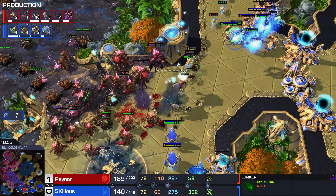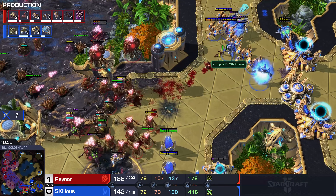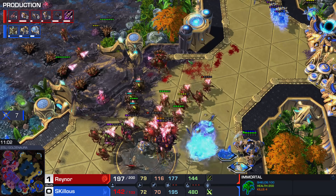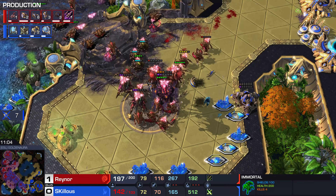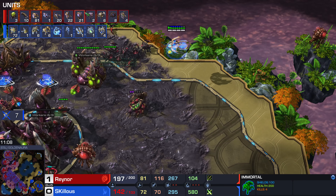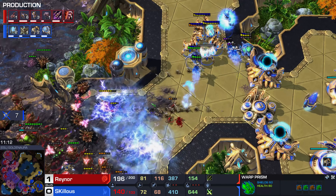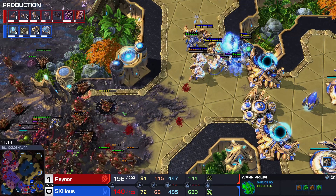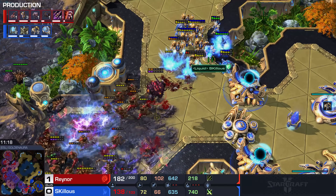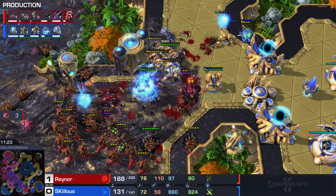I think Fleet Beacon was the wrong call. The Mothership transition is very good but it's very expensive and it doesn't bring you back into the game — it's a nice addition to carry momentum forward. When you're behind, Mothership doesn't do anything for you unless you happen to catch them with no Overseers on the front, which is a bit of a gamble. I think when you're behind against a Lurker style, getting a few Disruptors actually is the play — I've been theory-crafting that for a long time and I think it holds true.